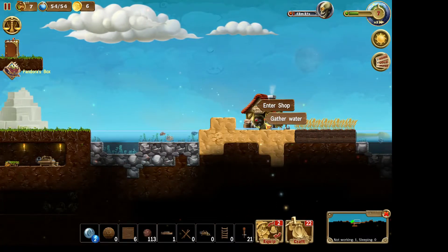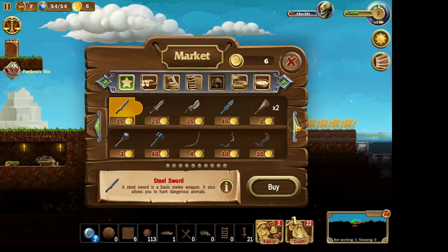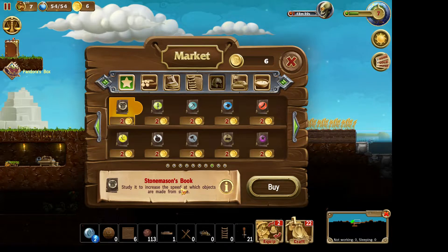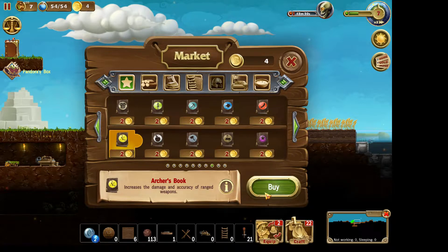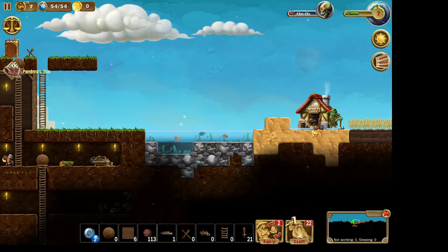We got some gold now so let's see if we can go to the shop and find the skill books. Here they are — we're gonna need another warrior. I want a mage, another archer, and a warrior. The books land over here so someone has to go get them.